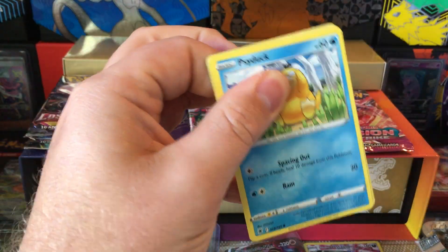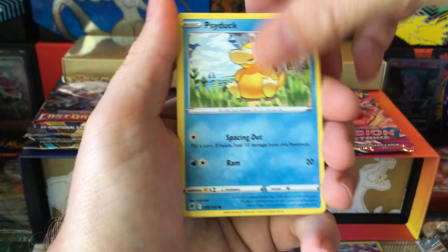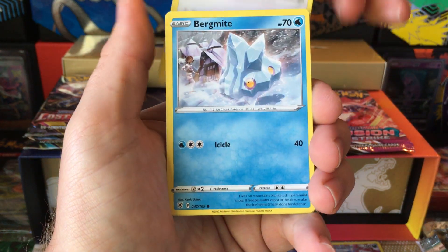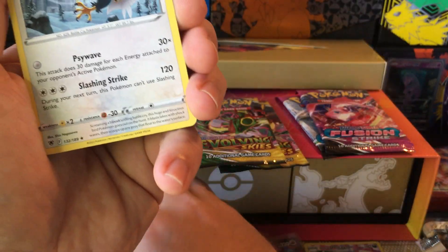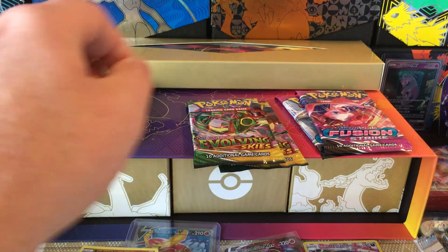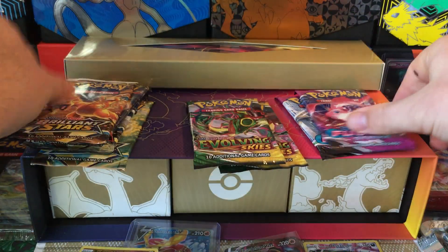Back to Astral. Psyduck, Petilil, Stantler, Bergmite, Hippopotas, Radiant Hawlucha - it's a little mini hit - the Braviary. Let's go, now let's go Fusion.